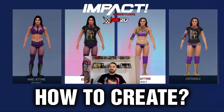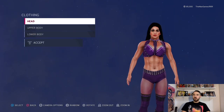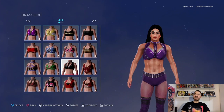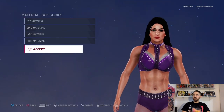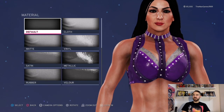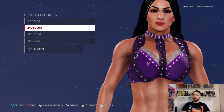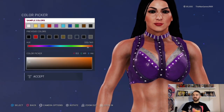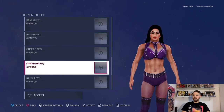Right then, so we're going to Jessie McKay first — the in-ring attire. We're gonna go to Clothing, Cover Body, and select this one here. These are quite simple attires to do compared to some of the higher-end ones on the channel. Click on that material — we have default, default, default, and default. Then the colors: we have that shade of purple there, purple again, purple again, and that shade of like a white-gray.